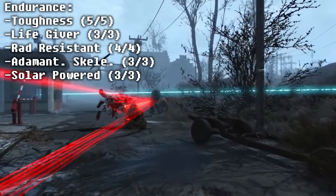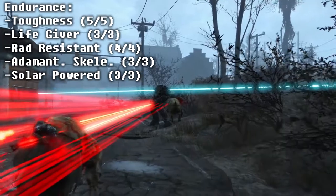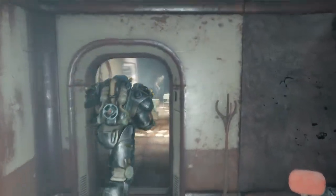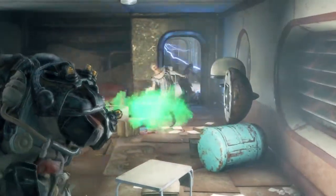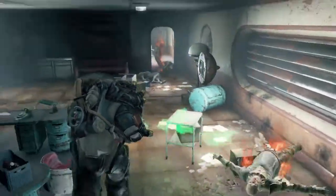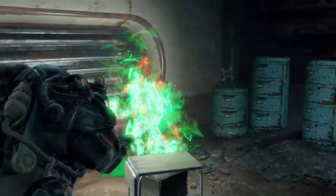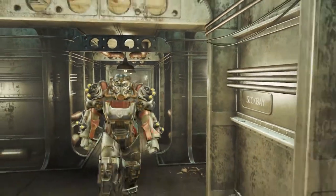Over in the Endurance perk section, you will go for all 5 of Toughness, which grants you plus 50 damage resistance; all 3 of Life Giver, which gives you plus 60 to maximum health and you slowly regenerate health over time; all 4 of Rad Resistance, which gives you plus 40 to Rad Resistance; all 3 of Adamantine Skeleton, which completely eliminates limb damage on self; and all 3 of Solar Powered, which gives you plus 2 Strength and Endurance during the hours of 6am to 6pm, and sunlight slowly heals radiation damage and lost health.